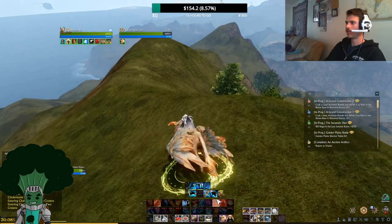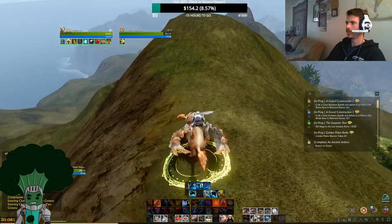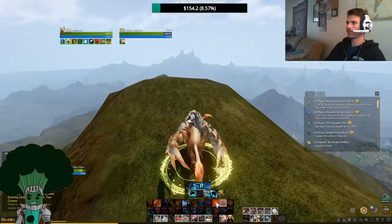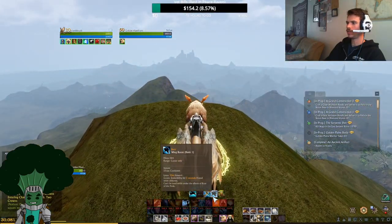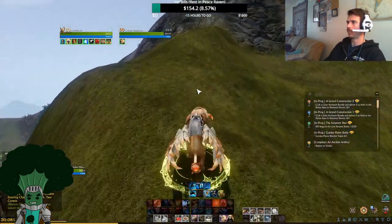First I'll show you one of its main abilities on the ground, which is Wing Boost. It's either a 30 meter leap when you're on the ground, or 3 seconds of invincibility while airborne. That's a 25 second cooldown. There's that leap for you.